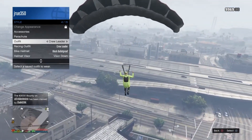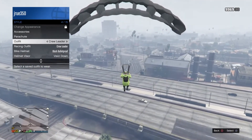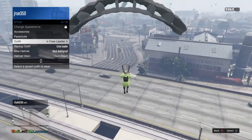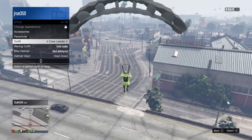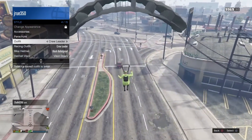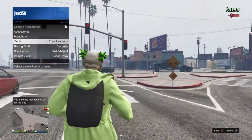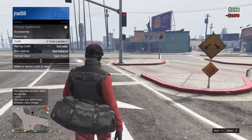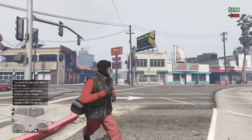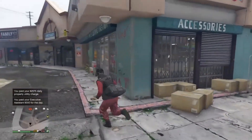This works with any outfit so it doesn't matter what you're wearing. Once you touch the ground and do the roll, while taking off the parachute click the outfit and it'll transfer over to the outfit you just recently saved. Then run in and save this as an outfit.